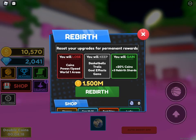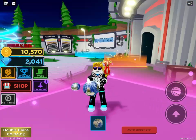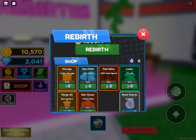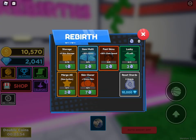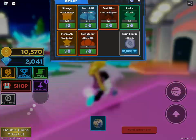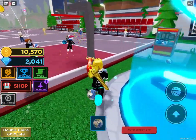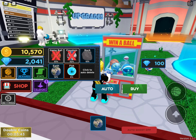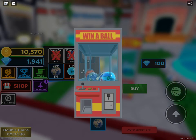Rebirths — 1,500,000. You will lose coins, power, speed, areas. You will keep basketball trails and effects. You gain 20% coins and 3 rebirth shards. Multi gems and fast skins look good. I'm not sure what to do with those shards.